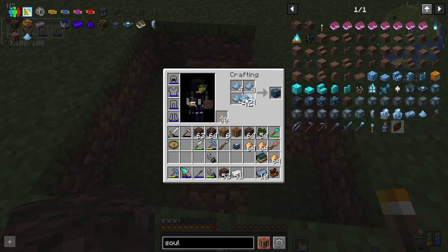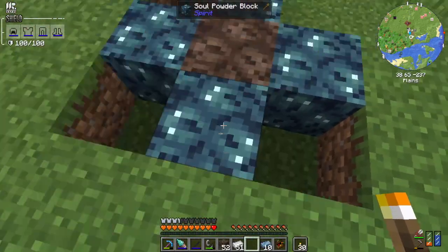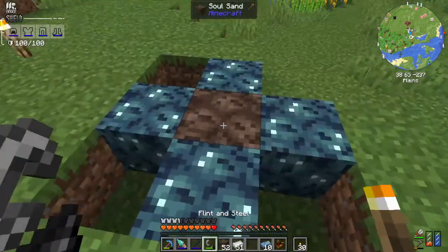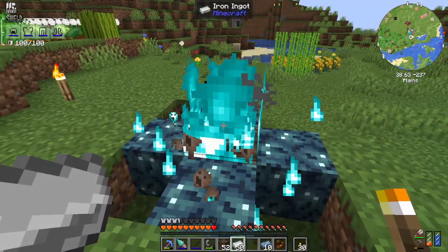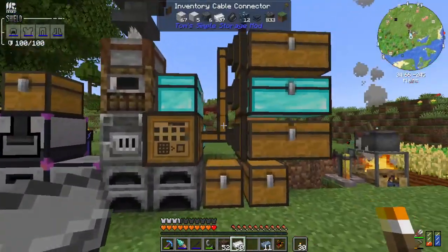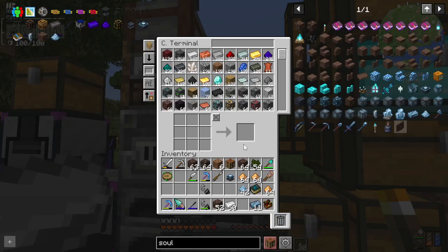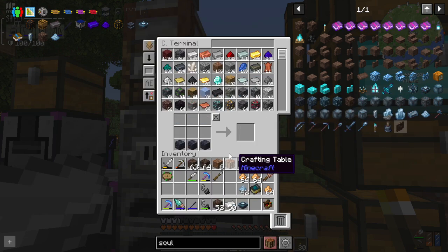I think I'm one ingot short. I went to the nether - getting soul sand was pretty easy because my nether portal spawns basically right next to a soul sand valley. But man, glowstone, I had to go a little bit further afield. The nether since the update is so hit and miss as to what part you spawn in. Right, I can make one of those now - there we go. I've already got the crystal pedestal, so boom, there we go.